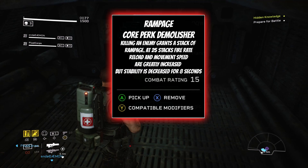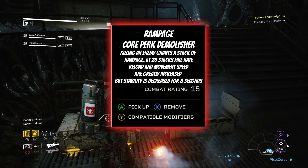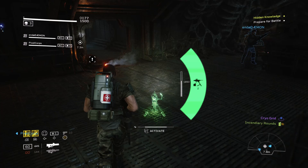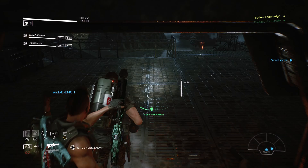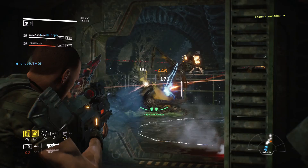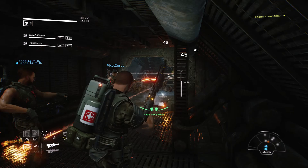Kicking off the hidden perks, we have Rampage — the Demolisher's hidden perk. Killing an enemy grants a stack of Rampage; at 25 stacks your fire rate, reload speed, and movement speed are greatly increased, but your stability is decreased, lasting 8 seconds. This is actually an amazing perk, but a little situational. If you can make it kick in when facing tough enemies like Praetorians or armoured elites, it will melt them. It also pairs well with the smart gun where stability matters less.